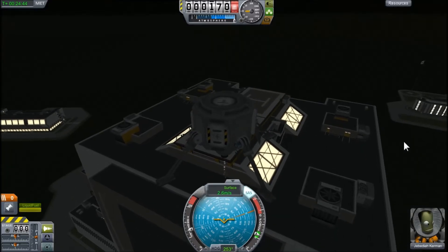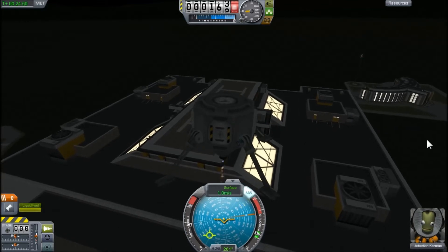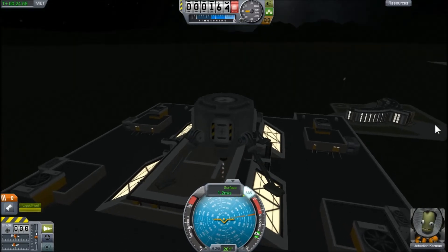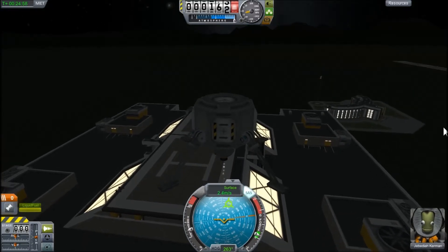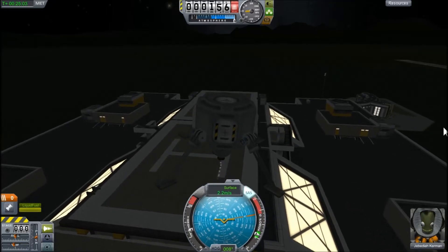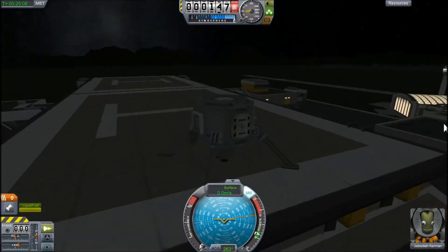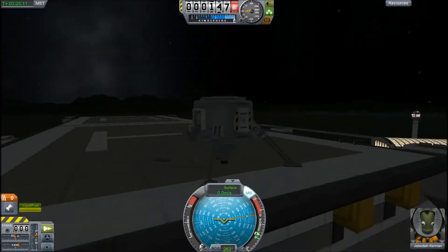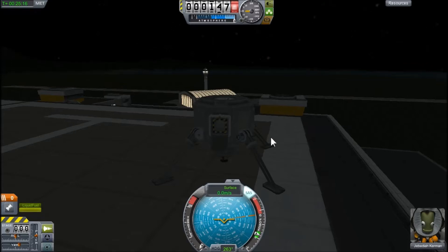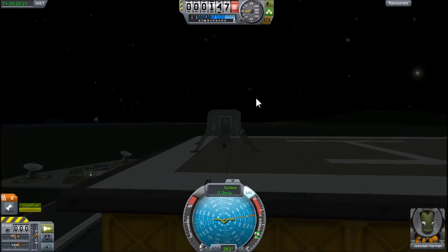Now if you guys want to take this to the extreme, you can choose to add a little bit of weight to it. Or, you can add a rover, drop it down there, and go back to your normal landing site. Or you guys can also turn off the unlimited fuel cheats and try to land on top of the tower with a frickin' Oscar fuel B tank. I kinda dropped down there, so I kind of failed.